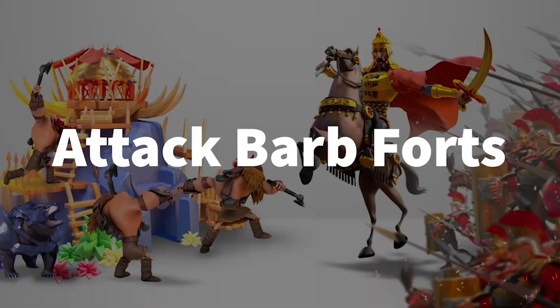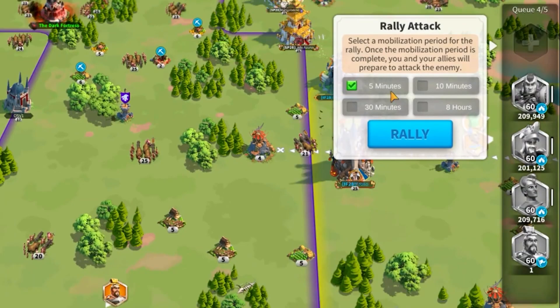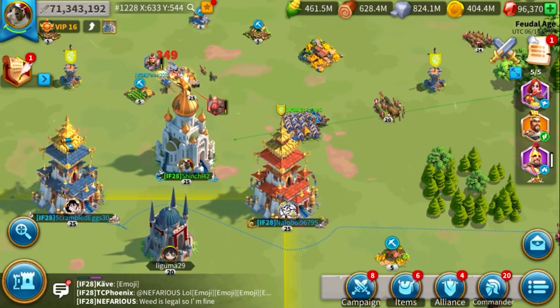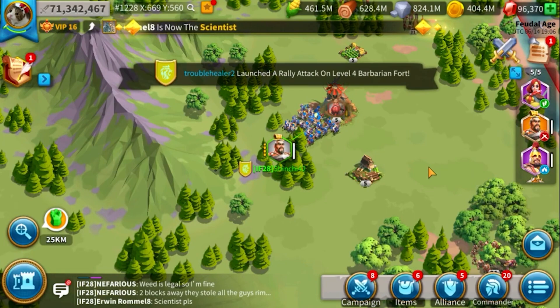To attack barbarian forts, you must be in an alliance and you have to cast a rally so your alliance members can join you, and you can defeat the barbarian forts together with your alliance mates.